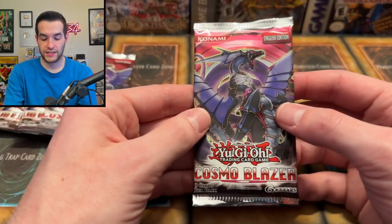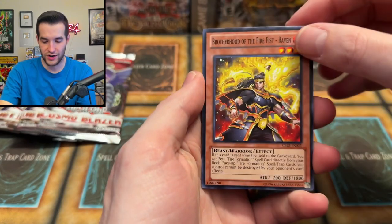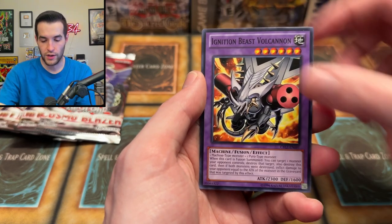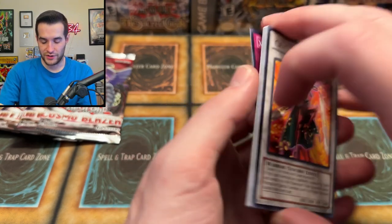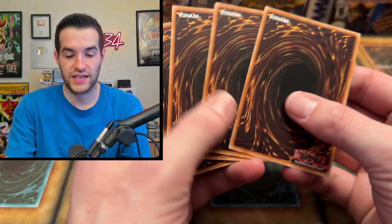Four packs to go. Cosmo Blazer started off so hot — got us an Ultimate Rare right off the bat — but since then it's only been one more Ultimate Rare and nothing else: no Secrets, nothing. Well, we got the cover card of the other one at least. We have Crimson Blader and Xyz Dimension Splash. All it takes is one pack — last time, the last two packs really saved us from just four tins. This is 12 tins, so the last two packs could save us big time.